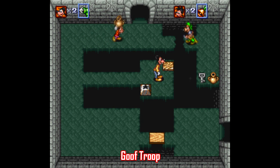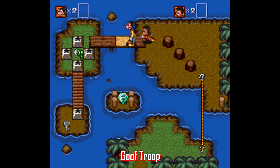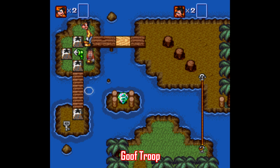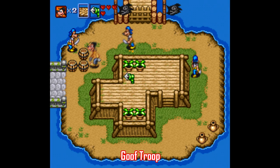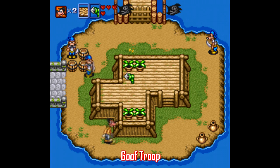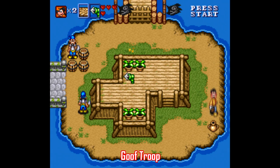There are five levels with a boss fight at the end of each and a password system to track your progress, and you use everything around you to get by — pots, boards, barrels, keys, and tools like shovels and hook shots. If you like simple puzzle-solving action games like this, then Goof Troop is a must. It toes the line between a simple straightforward interface with smart puzzle design.